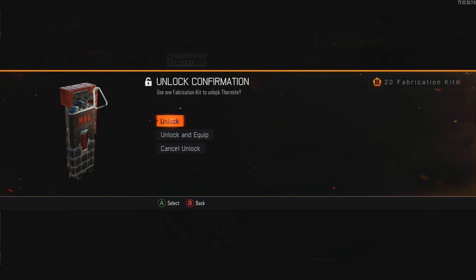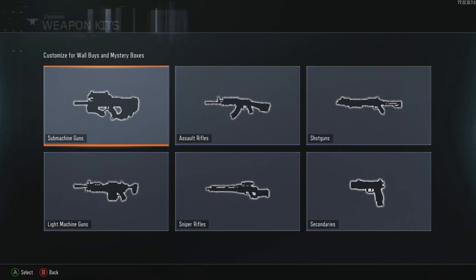Now using controller number one, you want to press B, down, down, A. This is going to put you into the zombies menu. Wait for that to load up and then go all the way to the bottom and press A.